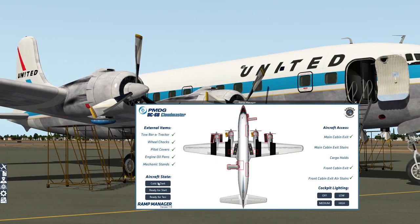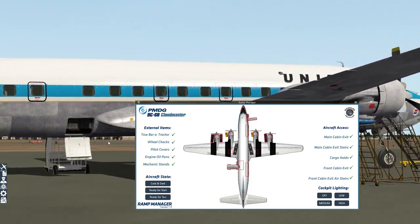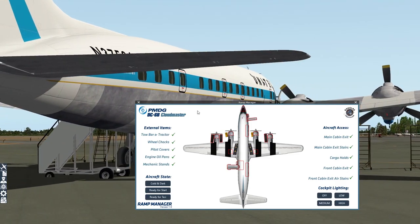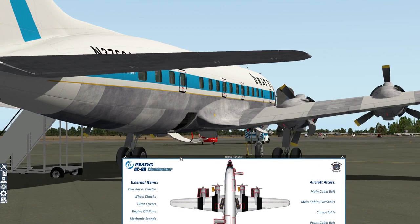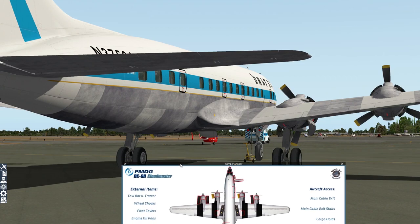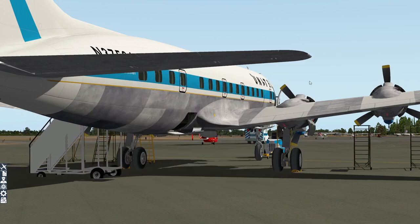There are three handy buttons at the bottom left. 'Cold and dark' is the state you just saw — click it and the holds open with beautiful animation. Everything you'd expect from PMDG is in this DC-6 Cloud Master, including accurate animations, accurate sounds, accurate everything. It is a study aircraft. You can go cold and dark, ready for start — which removes everything and powers the aircraft up — or even ready for taxi. I'll go back to cold and dark for the time being.